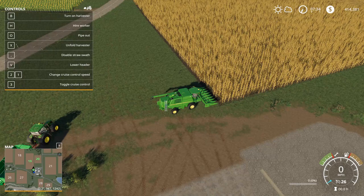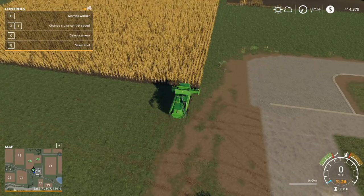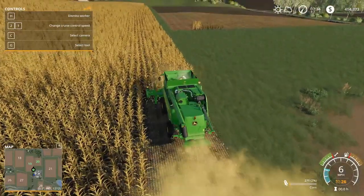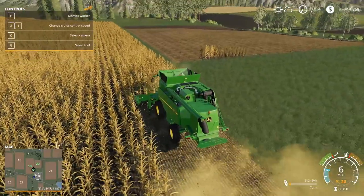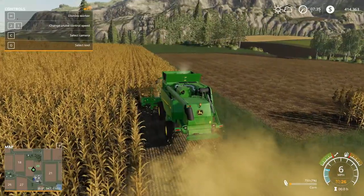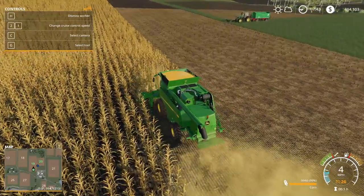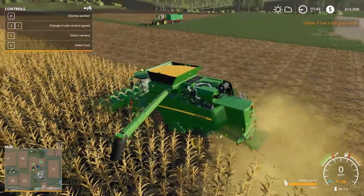We are at the field with the harvester, already lined up. Drive up to the very edge and hire a worker — the harvester will unfold and get ready, then drive straight. You can see corn filling its internal storage. The harvester will continue in straight lines until its internal storage is full. When full, it will start to beep and the swivel on the left-hand side will stick out so you can unload. We're at 97% right now — almost ready. Note that this particular model doesn't beep, but the swivel comes out when it's ready.